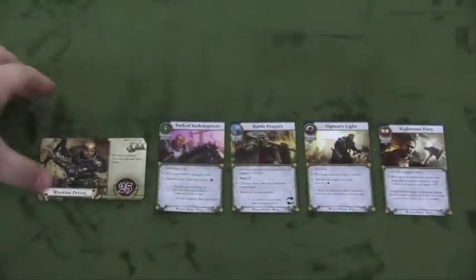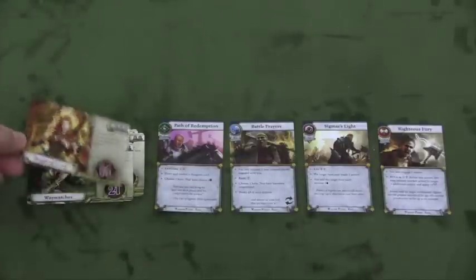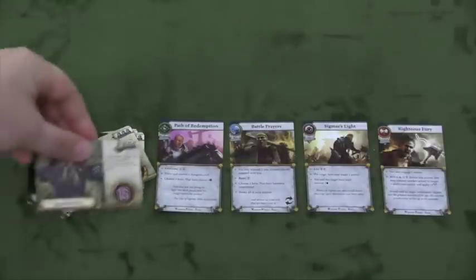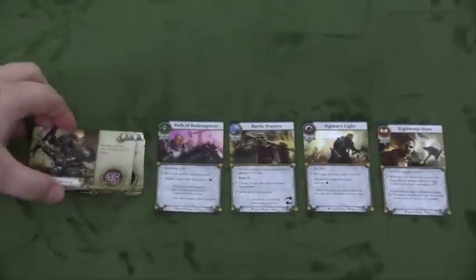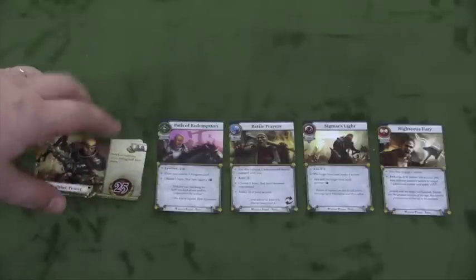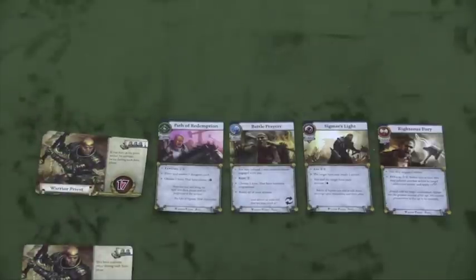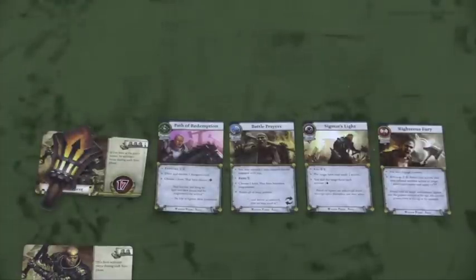Each person is going to pick one of four heroes: the warrior priest, the waywatcher, the bright wizard, and the ironbreaker. Each character comes with multiple cards, and the card you pick depends on how many players are in the game. With two players, this one has 25 hit points; with three, 17 hit points; with four, 13 hit points. In a two-player game, a hero gets two actions every turn, and the party leader gets an extra action, so in a three-player game, one player goes twice each round.